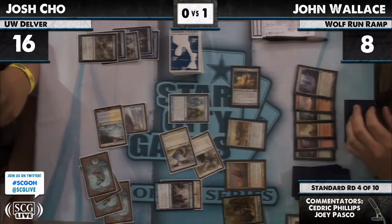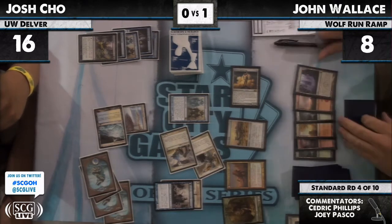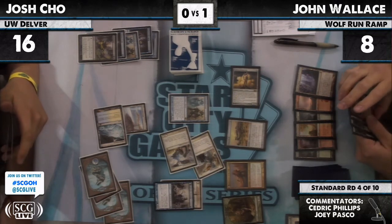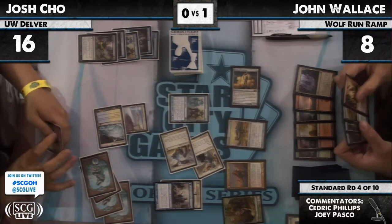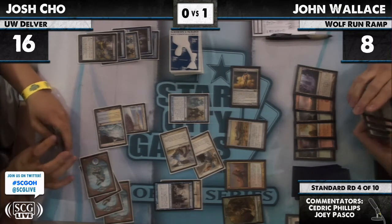Do I play a spell? Do I want my Huntmaster to flip or not? Does Jon remember that he has Dismember so he's actually not in control of that? Now Batterskull germ gets Dismembered. He does know he's going to be able to resolve Primeval Titan. With that, he can get Glimmerpost, go up to 12, and hope that Delver doesn't flip to kill him.